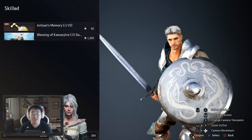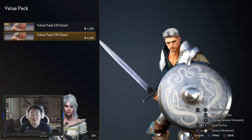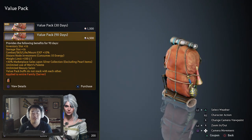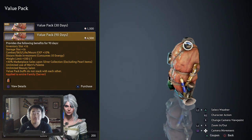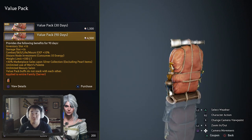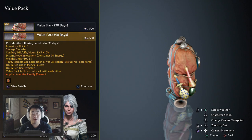Value pack - you're going to want a value pack, it's really important. The 30% marketplace sales bonus is what you really need. The inventory and storage slot expansions of plus 16 for having it active is really nice, and the bonus XP for combat, skill, life, and mount is also very important. The weight limit bonus becomes more important the farther you go, and the nice thing is it's applied to all of your characters.